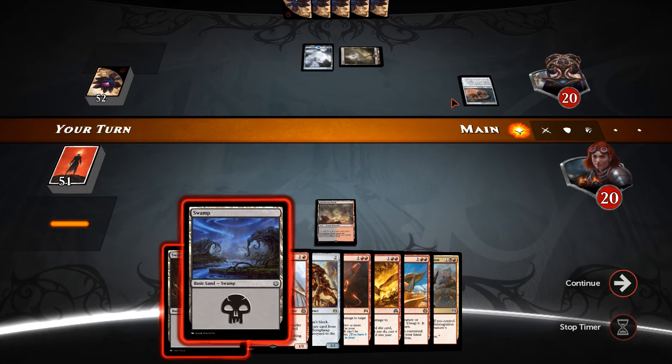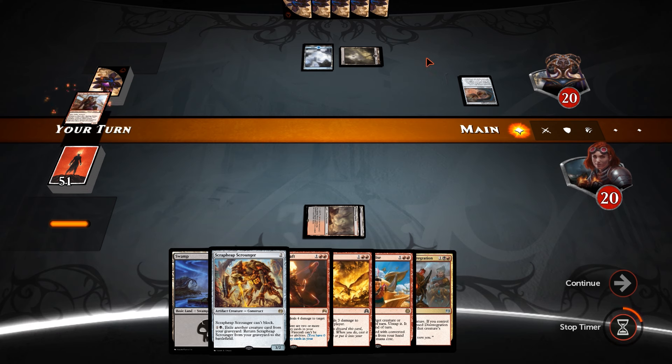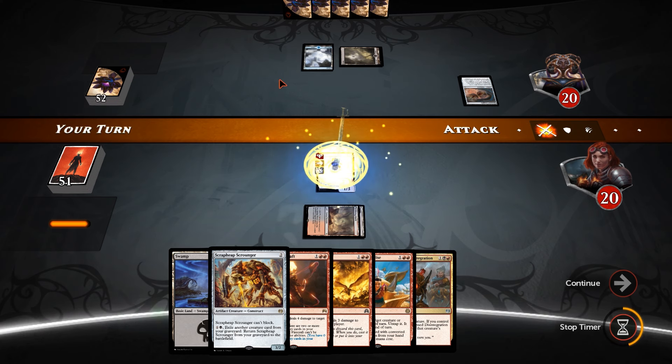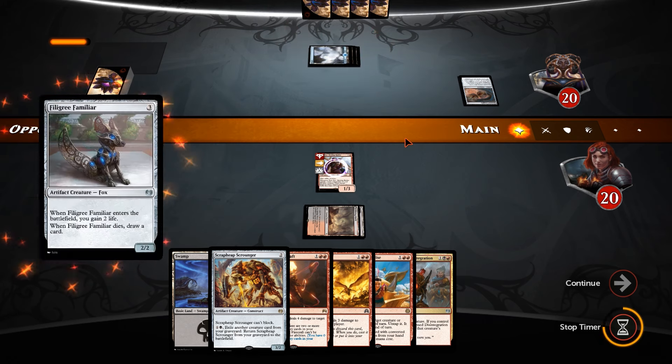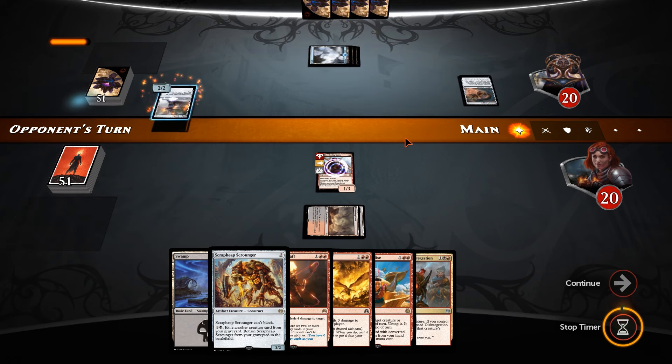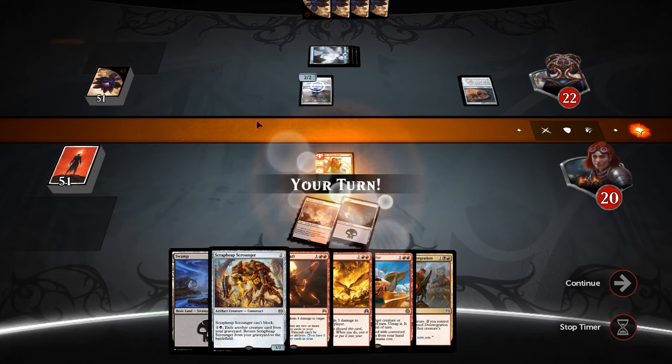Doesn't have Metallic Rebuke open. There's a swamp — Kari Zev! It needs a Metallic Rebuke via improvise, so it costs one blue mana minimum, but you have to tap down two artifacts to cast it. So as long as I remember to keep my eye on that, we're going to be good. He does have it open now, but he's going with Filigree Familiar. Still going to run our Kari Zev through it — so he gains two life and if it dies he draws a card, but I'm not going to not attack just because he gets to draw a card.